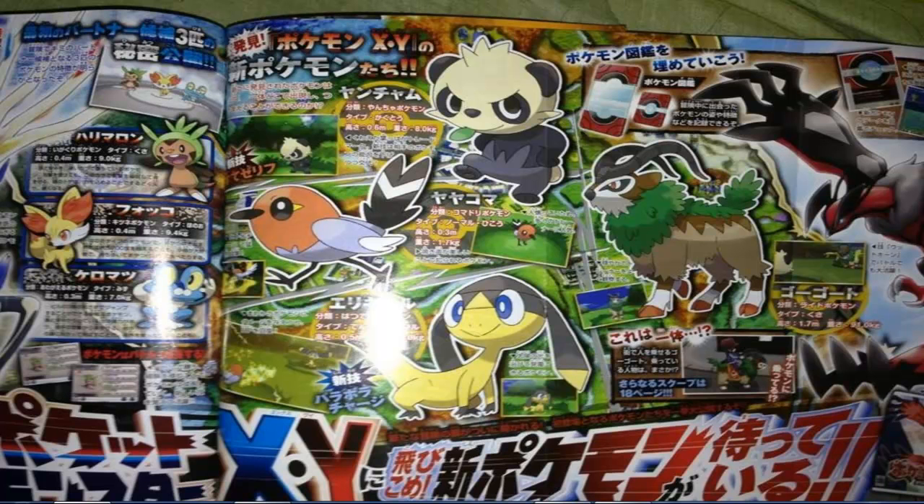Next is the bird Pokémon, the Robin Pokémon known as Fletchling — I probably butchered that. From the looks of it, it's just the generic bird-type Pokémon found in every game, like Taillow, Starly, and Pidgey. It is a Normal/Flying type, and I'm really interested to find out what its final evolution is going to be. Hopefully it won't be another Unfezant, where the final evolution just isn't great. Hopefully this will have a better final evolution that is actually viable in battling.